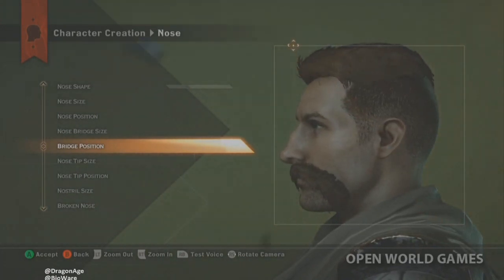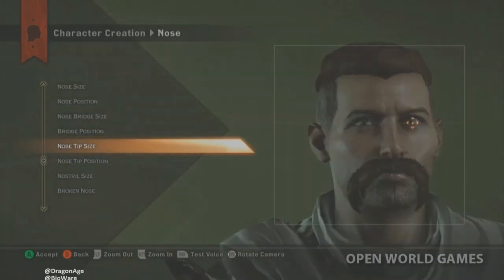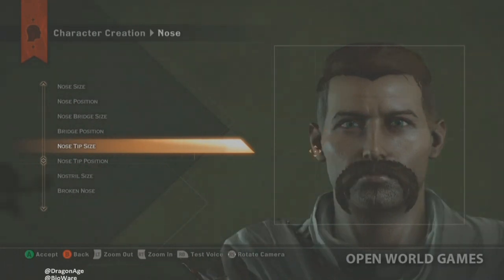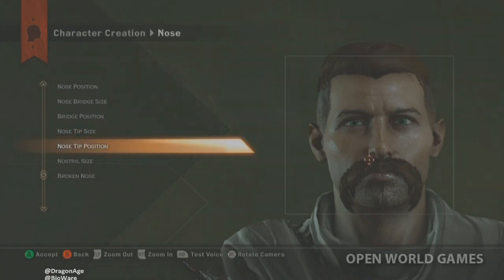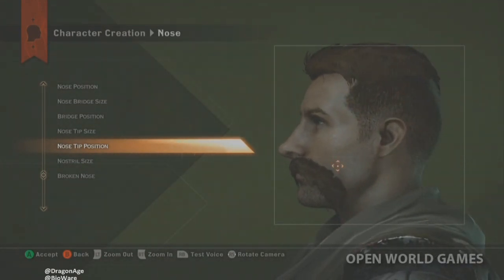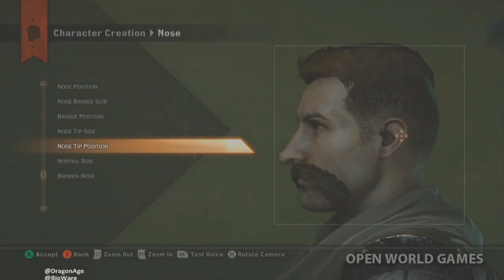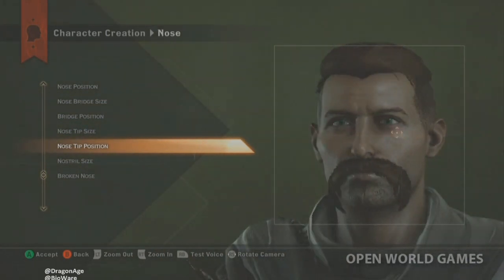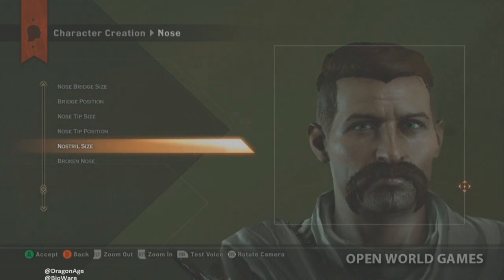A broken nose is one of the favorites because when you think about characters, people tend to think they have to be perfect. But it's a rough and tumble world — your character has probably been in a lot of fighting, so having a crook in the nose makes sense. It depends on your fantasy. Being able to create your own Inquisitor flows through everything in the game — customization, crafting, decisions, impacts, how you customize Skyhold, your race, gender, voice — we want your character to be your character.